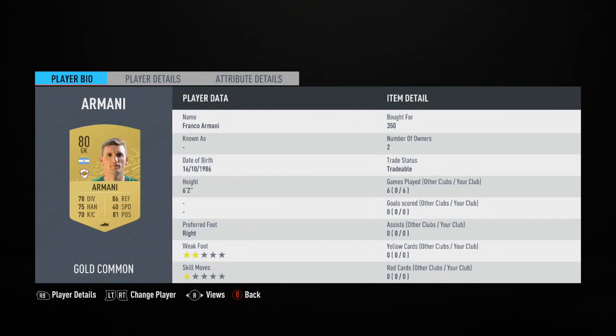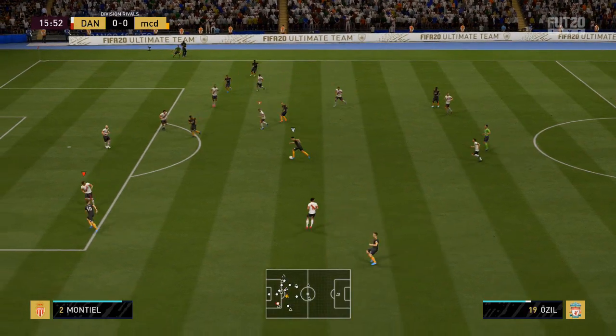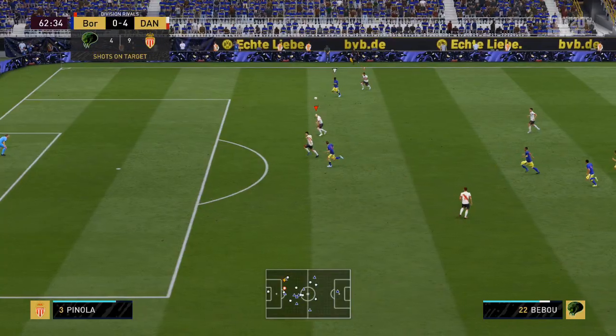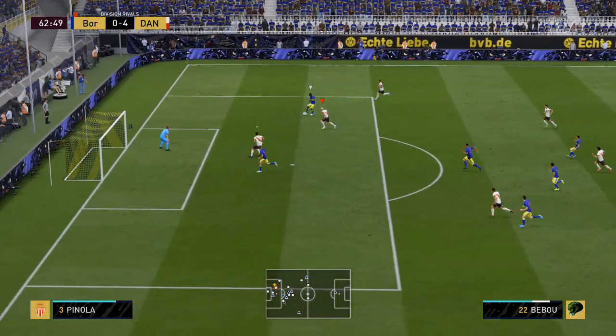The first player is Franco Armani, the River Plate keeper, the Argentinian. Very solid keeper — six foot two, pretty good with his reflexes, a solid 86. Did make some good saves and was good at corners too, with some solid punches. The only downside for this keeper was that 40 speed, which did hold him back. If players are coming through, there's no point having him rush out because he's definitely not going to get there against quicker forwards. But a solid player overall.